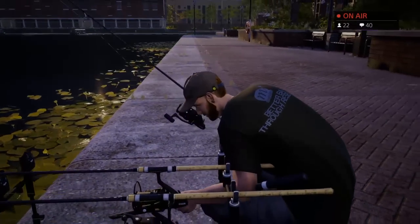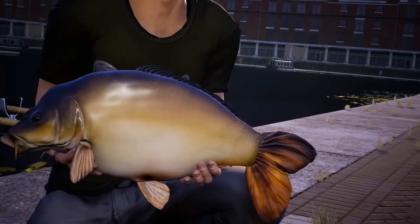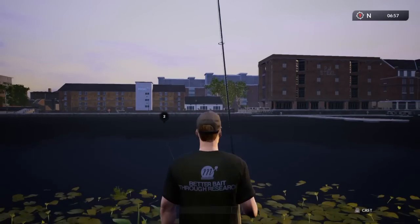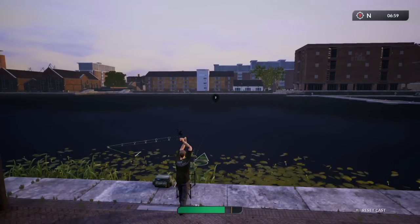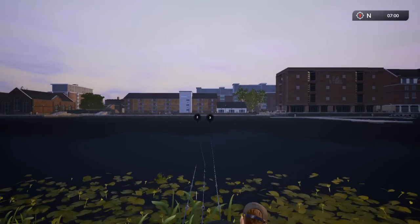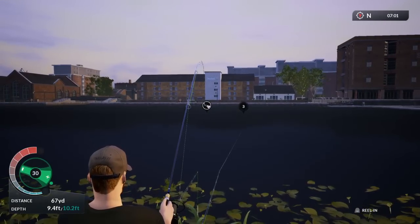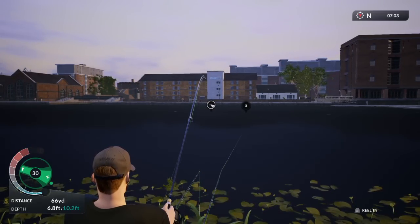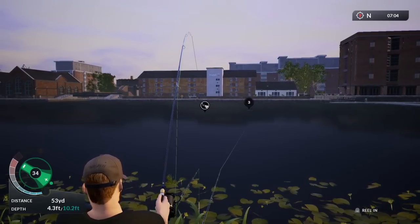Rainbow Carp - welcome to the stream Carp Warriors! First catch is a Lever which is 16 pound 5 - that is really cool. Let's get that rod straight back out. We want to fish about 60-65 yards. You can see all the bubbles coming up. Let's get the second rod out. Lowering the tension - I'm using the 15 pound sub braid, I think that's quite an important factor.